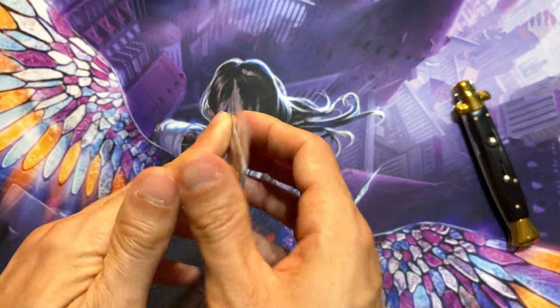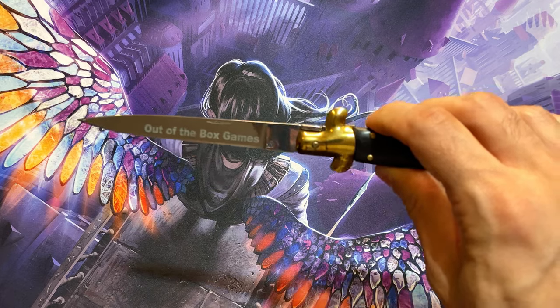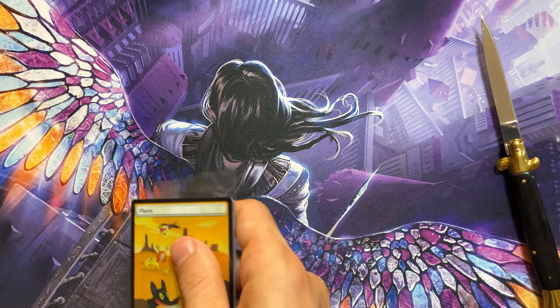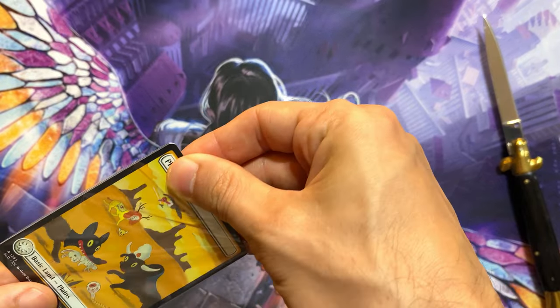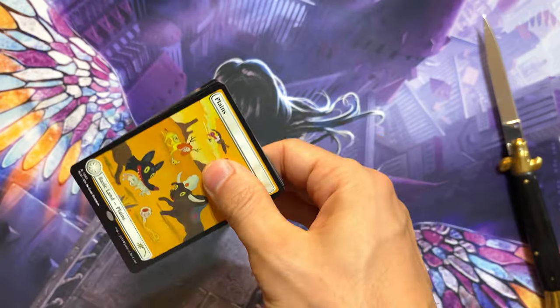Basic lands. So let's talk strategy on how to use these cards. Well, you play one out and you get yourself instant mana. Pretty sweet, huh?